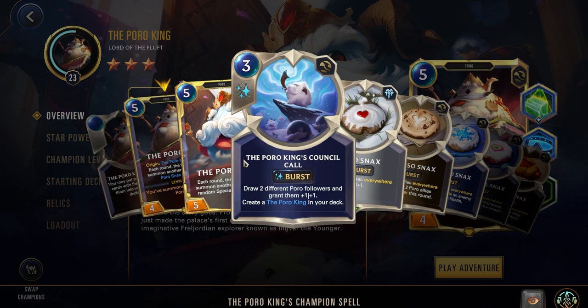His champion spell is the Poro King's Call, a 3-cost burst: draw 2 different Poro Followers and grant them 1-1. Important to note, this says Draw 2, not Create 2. A lot of the other cards you have are creating new Poros, but this is drawing them. So you'll have a better understanding of what you're going to be getting, since you'll know what Poros you have in your deck. This can give you some synergy with powers like Quick Draw. But if you've drawn all your Poros, this isn't going to do anything.